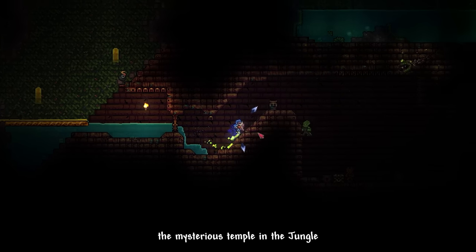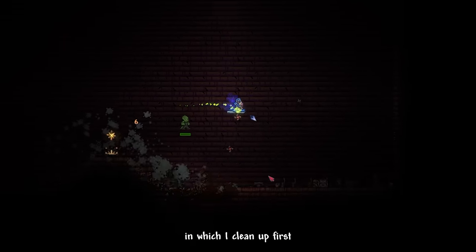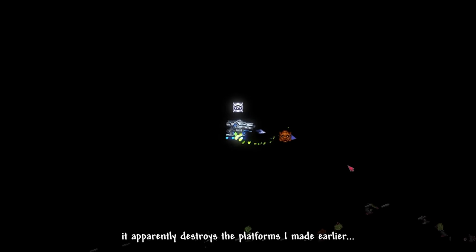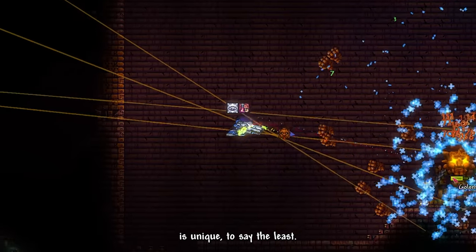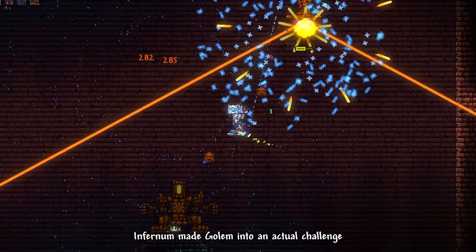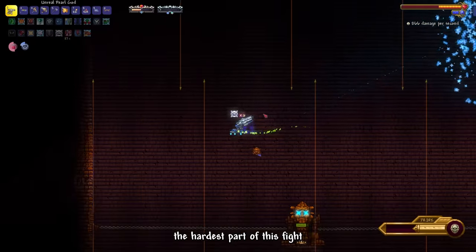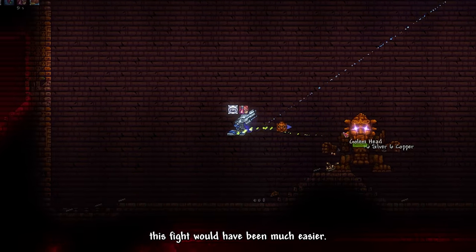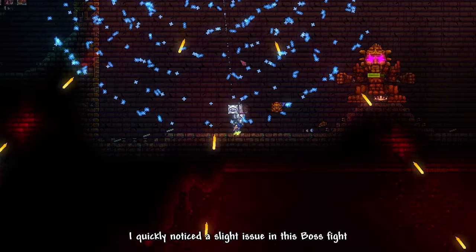Our next objective is to enter the mysterious temple in the jungle. I traversed through the harsh landscape to reach the Golem's arena, which I cleaned up first using Boom Shurikens. I then summoned the Golem itself, which apparently destroys the platforms I made. The arenaless concept of this fight is unique, and it serves as foreshadowing for endgame fights later. Infernum made Golem into an actual challenge with brand new attacks. The hardest part is definitely the close, claustrophobic arena. I also noticed Golem seems a bit more tanky than the average boss at this stage.